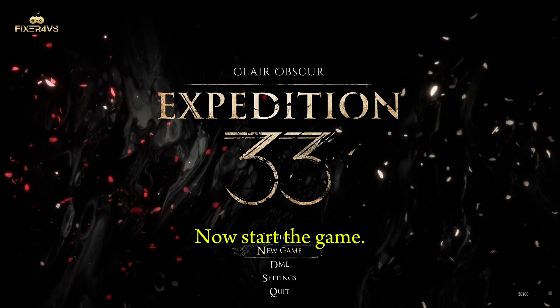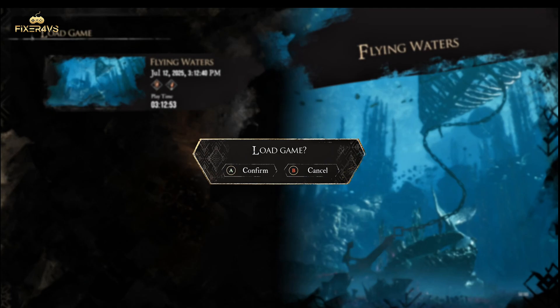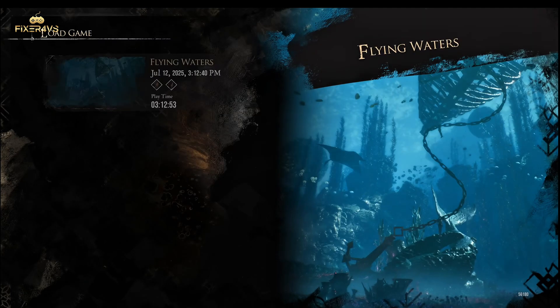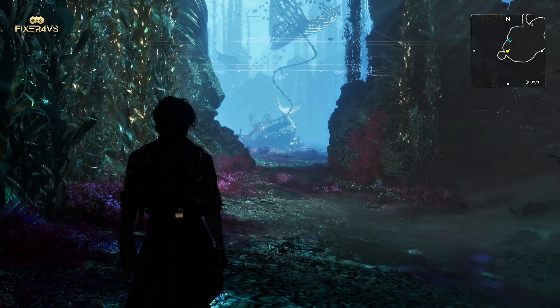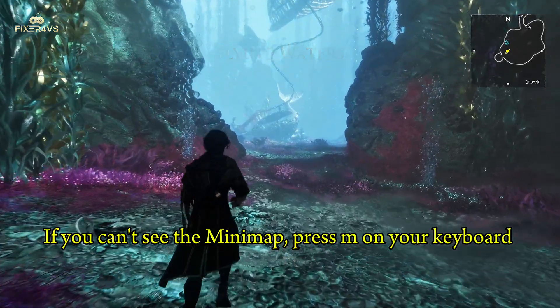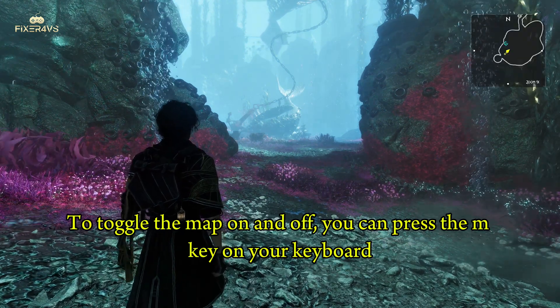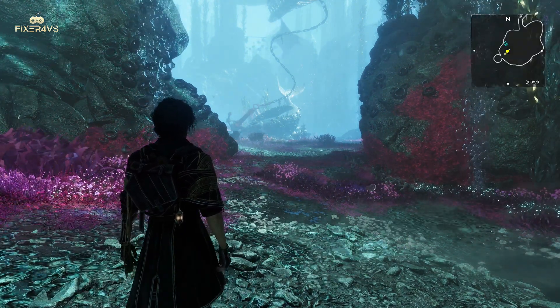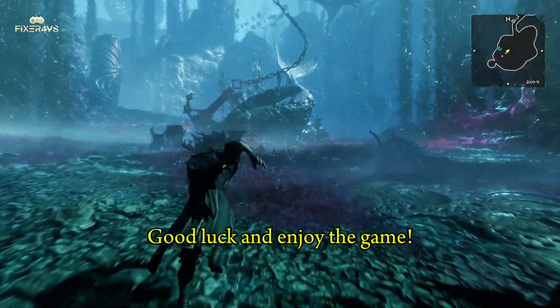Press F1 again to exit the command line. Now start the game. The Minimap should be running. If you can't see the Minimap, press M on your keyboard. To toggle the map on and off, you can press the M key. Just note that only main and side levels have a Minimap. Good luck and enjoy the game.